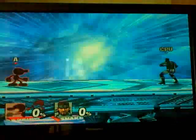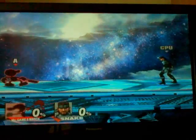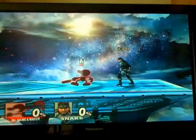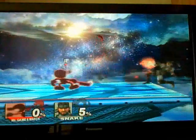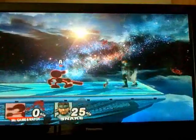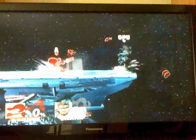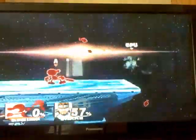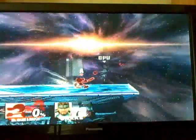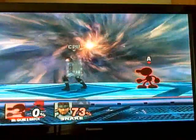Mr. Game & Watch's moves are primarily based on chance. His B move is he's being a cook, and that just does some minor fire damage — a bunch of stuff coming out of a frying pan and attacking. Over time it does some damage. Each one only does five, but if you can keep on doing this, that can add up to a lot.